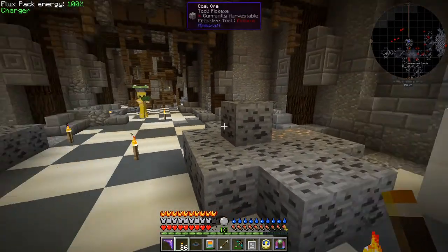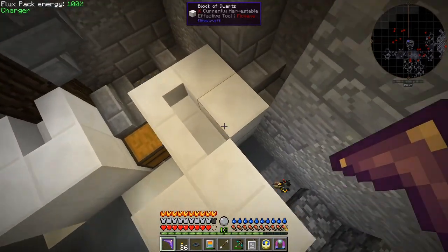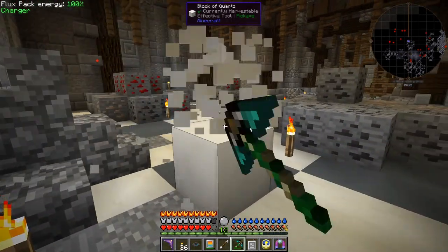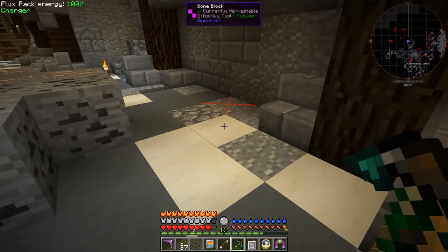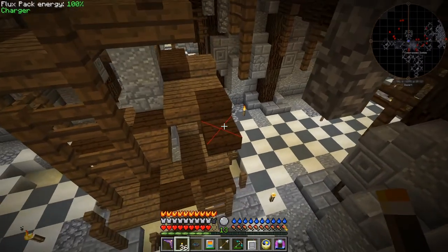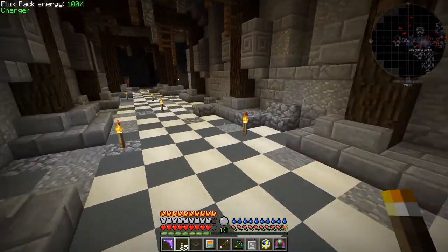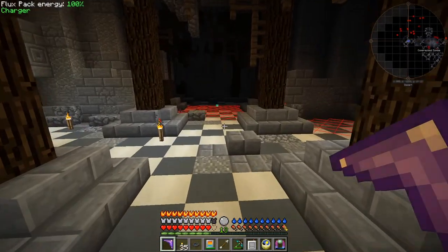Here was some coal ore, redstone ore, iron ore, and some chests — they were empty. I've also got here some quartz stairs. It might be worth taking this quartz. The chisel stuff you can always return back to blocks. There are some unilluminated stairs — that's interesting. There's just plenty of mobs even though I've been down here; I haven't done it all yet. There's a skeleton — he's an archer. This place is just monstrously huge.